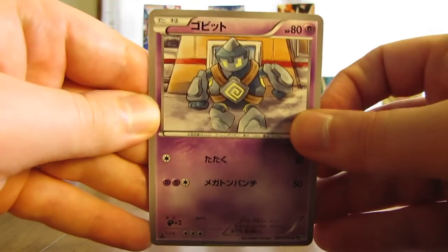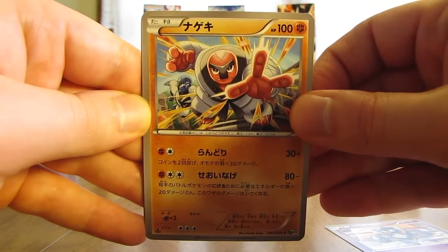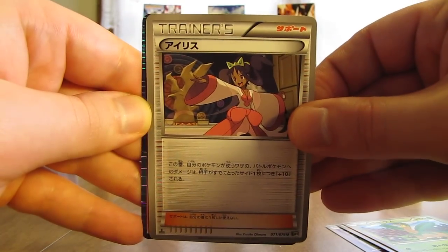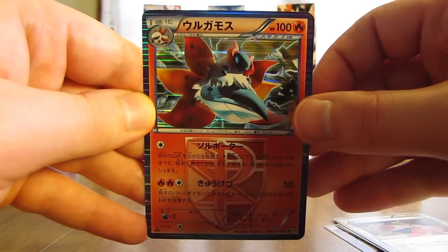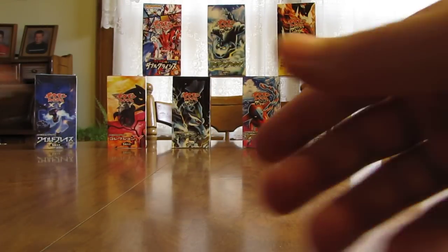This pack starts off with a Gulpin. Next up is Fraxure. There's a Tropius, there's another Iris Trainer. And a Holo — this one is a Volcarona. So three Holo cards so far out of this box. That one was a Team Plasma Holo, that's why it was blue in color instead of silver on the border of the card.